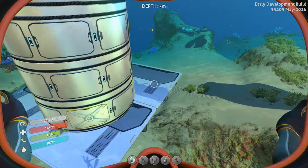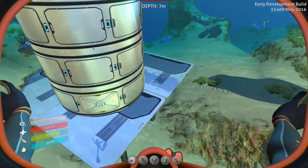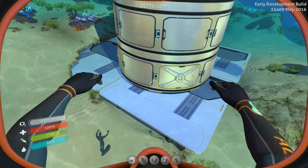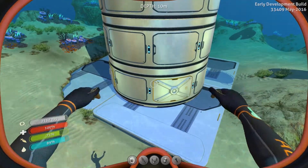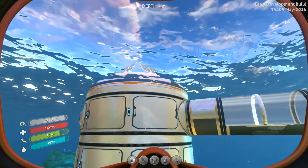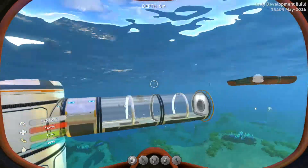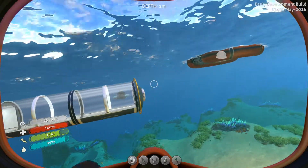How it started out was just a few foundations at the bottom. They're not absolutely necessary but I like to start off with foundations — it helps give you a bit more structural integrity. From the bottom I just built up with multi-purpose rooms until I got to the surface, and then placed my solar panels there for full efficiency.